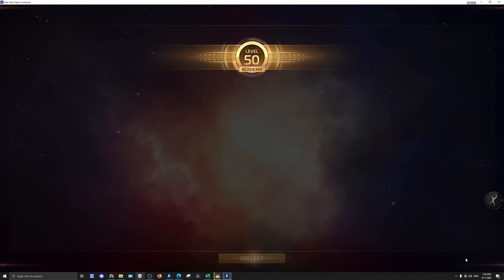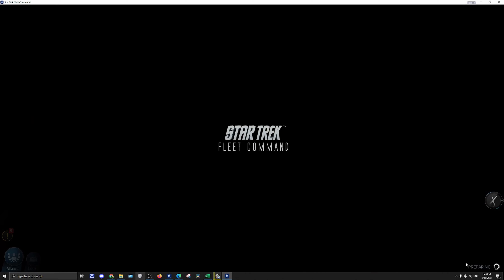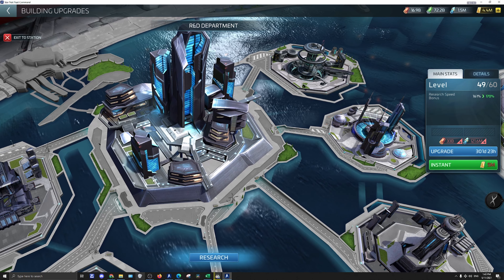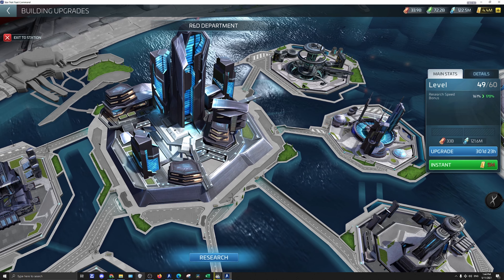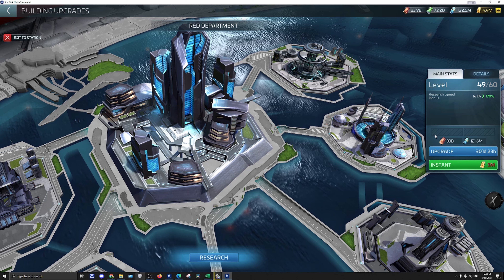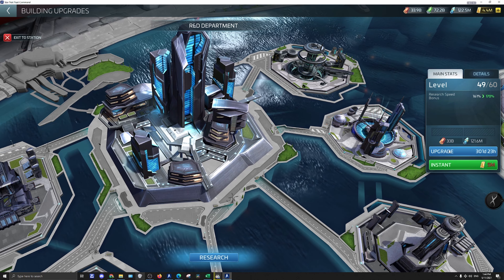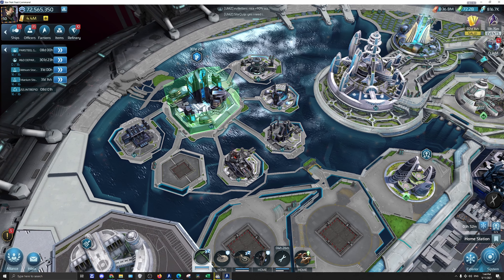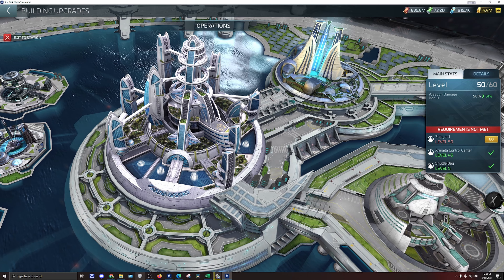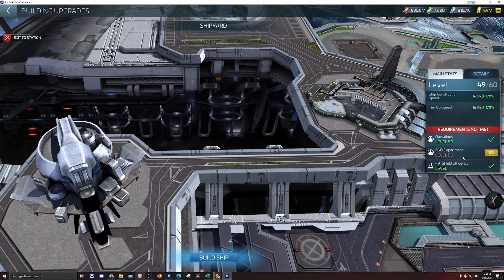Let's go and have a look — we've got to see this part first. What do we get? Whoop-bee-doo. I'm sorry, but that's not a game-breaking reward. To upgrade to level 50 R&D it's going to cost 33 billion, 121.6 million de-lithium, and 301 days. So all I need to do is get my Shipyard to level 50, and then I can do level 51. And what's it require? R&D to be level 50 — and it's on its way.